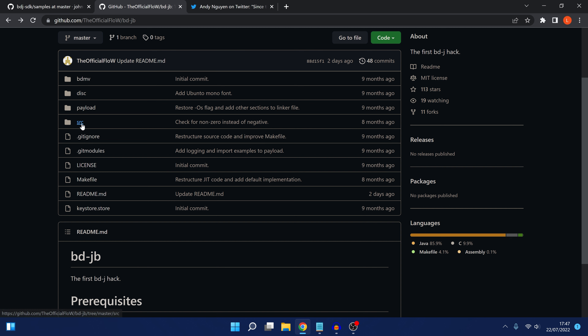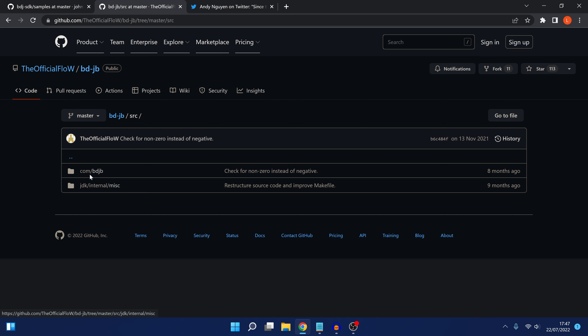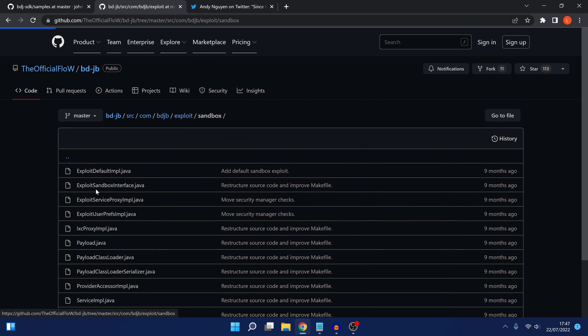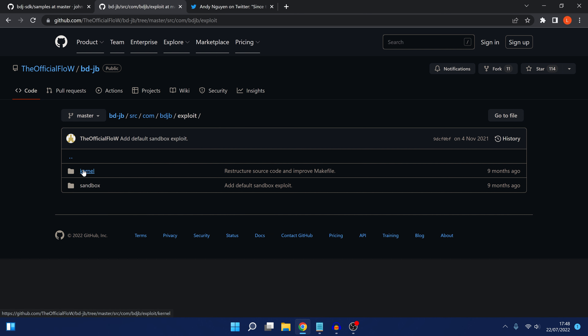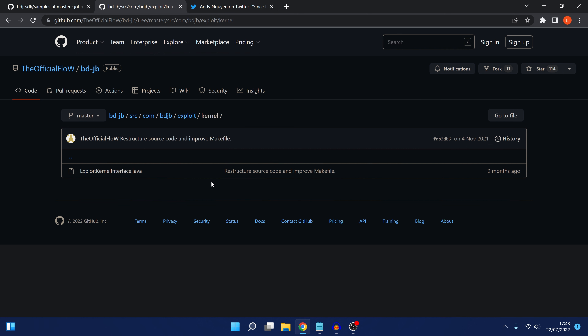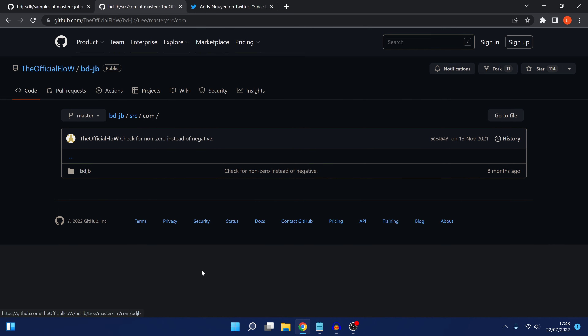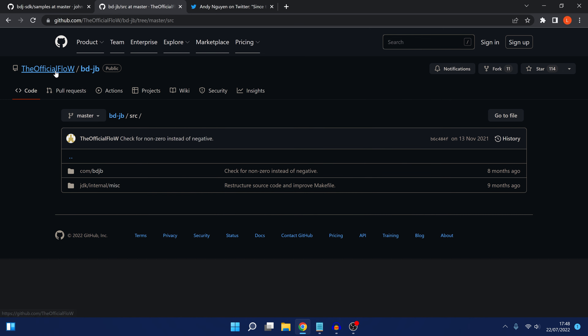If we go into the source and go to com BDJailbreak exploit, you can see the sandbox stuff is all here. But if you look at the kernel folder, it is basically missing. You've got the exploit kernel interface.java, but the actual kernel exploit has not been added. So we have the full user land exploit, just not the kernel portion, which is good because it means the exploit is all set up and ready to load a kernel exploit.